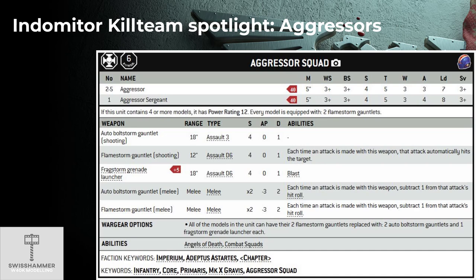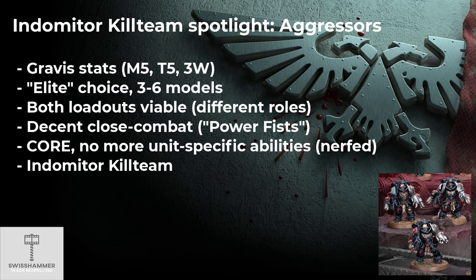They can either be equipped with Flamestorm Gauntlets or Boltstorm Gauntlets and the Fragstorm Grenade Launcher, which increases their points slightly. Overall, point per point, both loadouts perform around the same. What further stands out is the absence of any special abilities — their infamous double shooting didn't make it into 9th edition. All in all, the Aggressors are currently in a position where they no longer overperform, but they aren't exactly bad either.